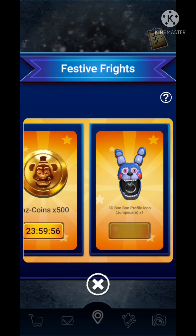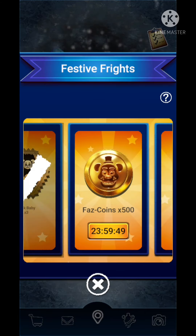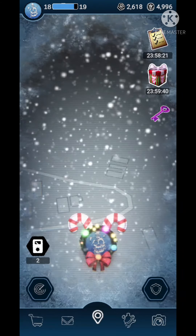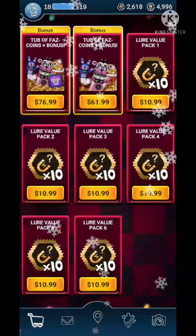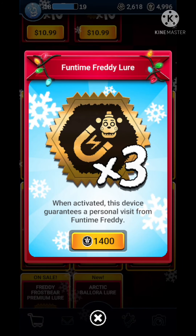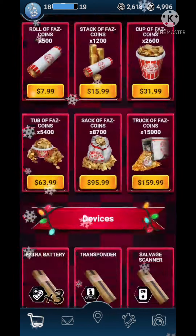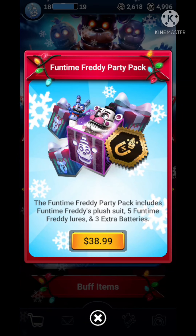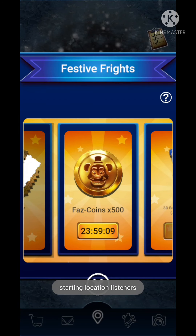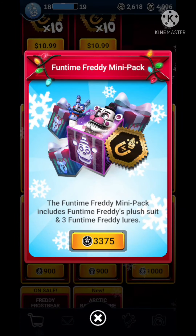There's a Bon Bon profile picture as a prize - a 3D Bon Bon profile picture. I was meant to collect that tomorrow but I guess it's meant to be today. Let's check the store and see everything that's there: we have the Funtime Freddy mini pack with three lures and the suit, then there's the CPU, then there's the lures and some icons. The party pack has five lures and three extra batteries. I'm going to buy the mini pack because I don't have real money to buy the whole thing.